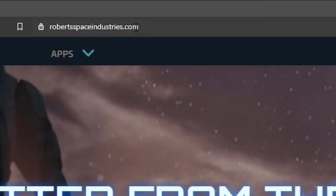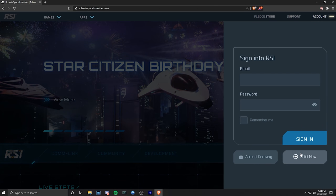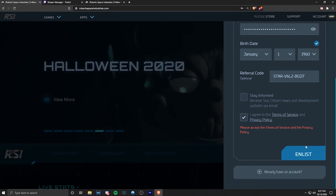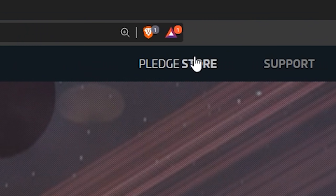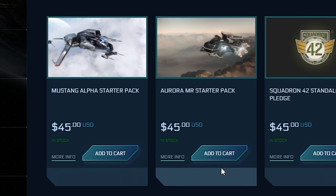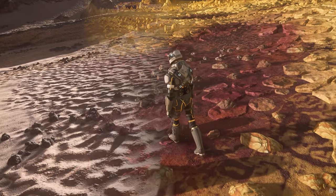The first thing you're going to do is go to robertspaceindustries.com - I also have a link in the description. Top right, click Account, then click Enlist. If you use my referral link in the description, the referral code will already be filled out. After you make your account, head to the pledge store. You'll have a lot of options - personally I would recommend the Aurora starter package. Since you can earn ships in-game extremely easily and can also rent ships, there's really no reason to spend more than $45.